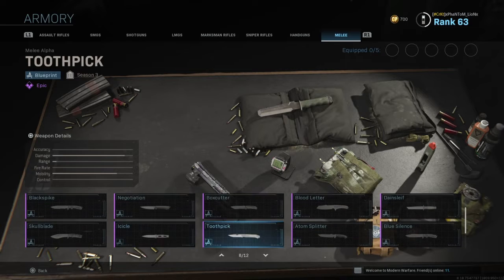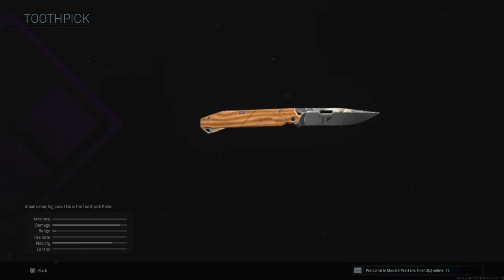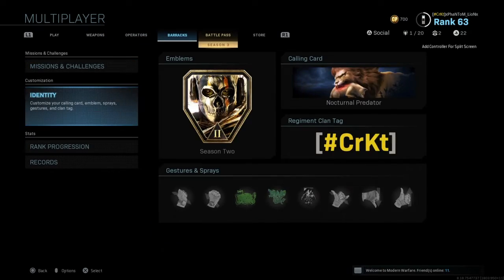Of course, you can't forget the melee weapon. They always throw the melee weapons in, even though I barely see people using them, because you can't run up on somebody in this game without being heard from 10 miles away. But this is the Toothpick that you get — pretty cool. And you also have a spray.